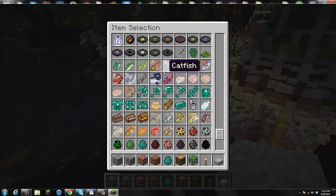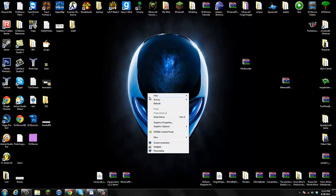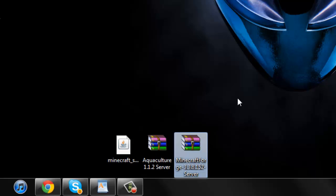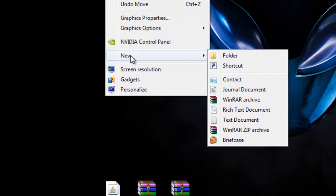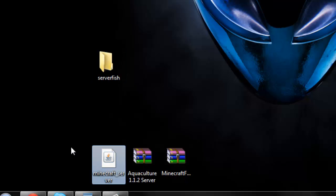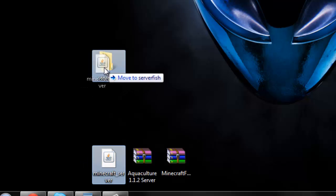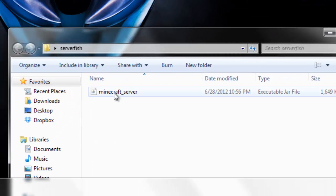Once you have the client installed, let's install this for a server — it's actually really easy. Save your game and exit Minecraft. You're going to need the Minecraft server dot jar, the Aquaculture server file, and the Minecraft Forge server download from my description. Create a new folder to place the server files in — I'll call mine 'ServerFish' since it's a fishing server. Grab the Minecraft server dot jar — it must be a dot jar, not an exe and not a Bukkit jar — and place it inside that folder.